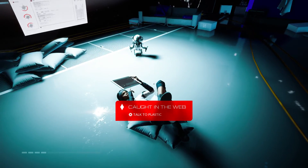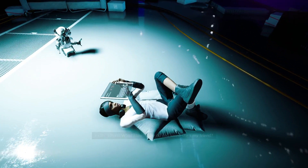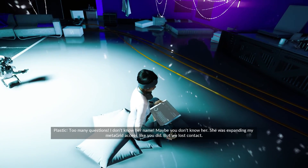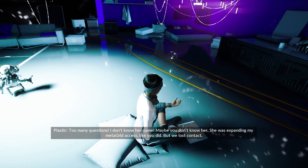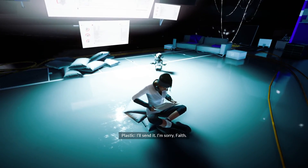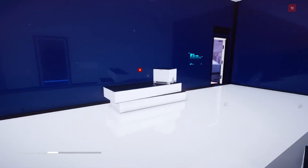Alright, here we go. Let's start this mission. I think one of your runner friends is lost. What? Who? How do you know she's my friend? I don't know her name, maybe you don't know her. She was expanding my metagrid access like you did but we lost contact. Give me the location, I'll go look. I'll send it. I'm sorry. No, it's not your fault. Runner's in trouble, time to go save them.